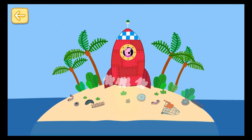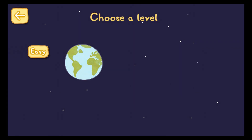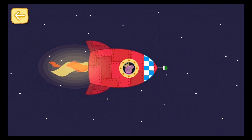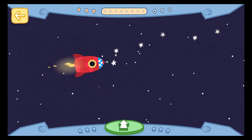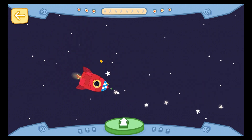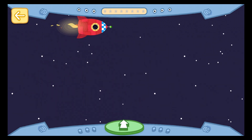Peppa and her friends are flying to the moon in a rocket. Five, four, three, two, one. Blast off! Tap on planet Earth to start your adventure. Peppa is in space! Help Peppa fly the rocket along the path of stars. Press and hold the green button to make the rocket fly up. Take your finger off the green button to make the rocket fly down. Are you ready? Three, two, one. Let's go!